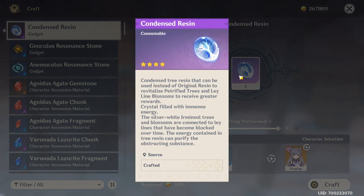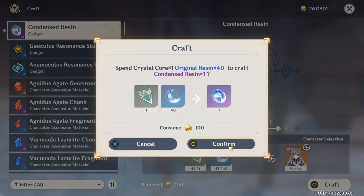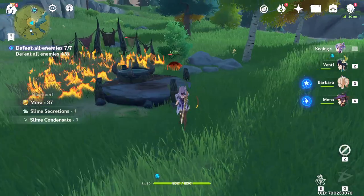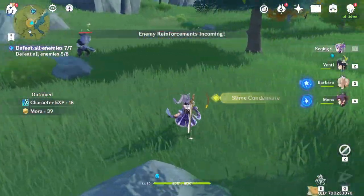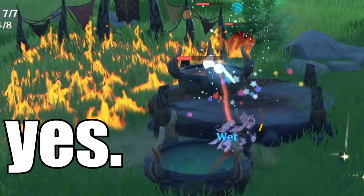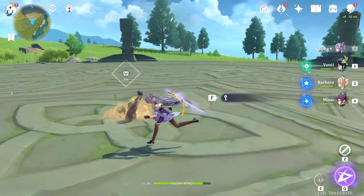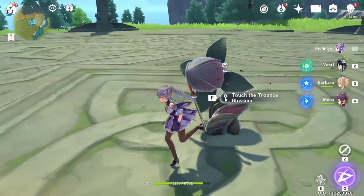We're going to make sure there's nothing else we can use this on - petrified trees and ley line blossoms. I'm already 100% sure you cannot use this on world bosses, but we're going to make one more just so everyone's satisfied. So we don't even have the option here, which obviously means we can't do it.